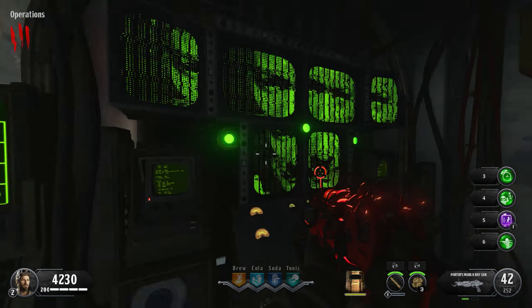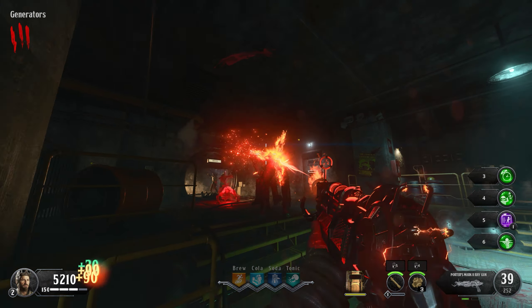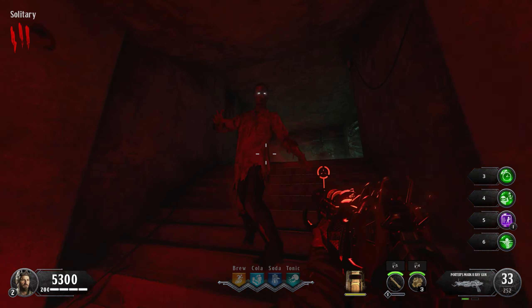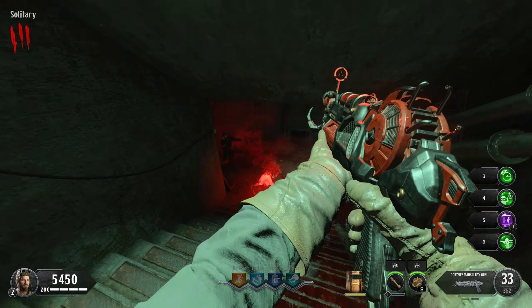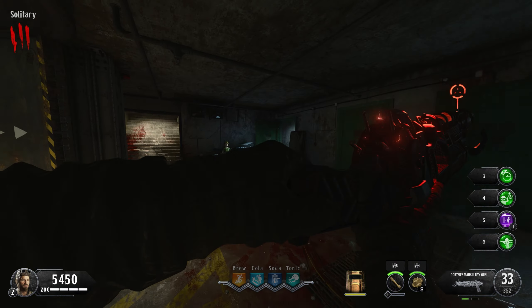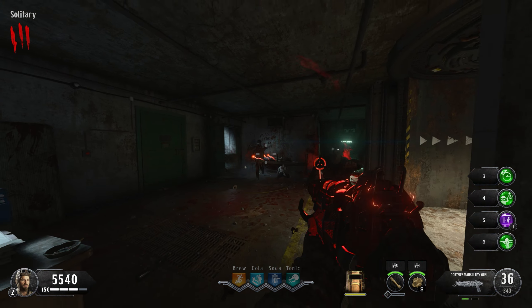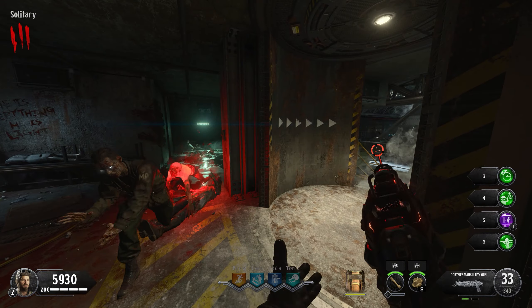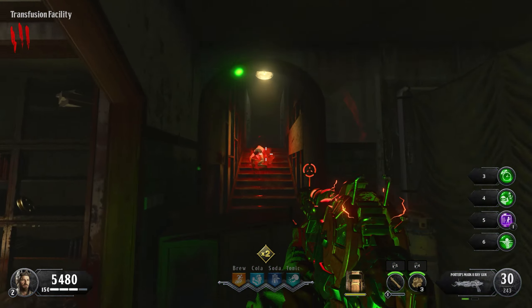To start the next step, interact with Rushmore again and then head to the generator's area inside of the bunker. After a short while, a Red Nova 6 crawler will appear on the map. You have to escort it from the generator's room and take it to the stairs of the transfusion facility. The crawler has 1 HP so be extremely careful not to shoot it — if you do, you have to progress another round to get another chance. Stay close to the crawler because if you get too far away, it'll stop and blast you with an attack, slowing down the escort. Once you're at the transfusion facility, it'll climb over the barrier or go upstairs and you can move on to the next step.